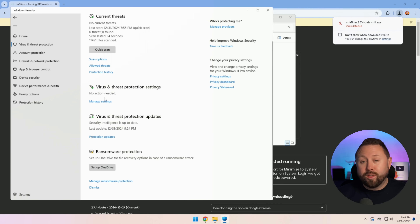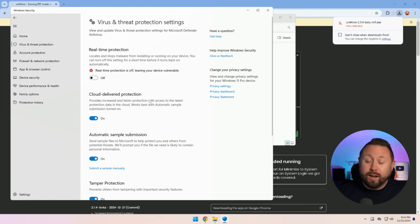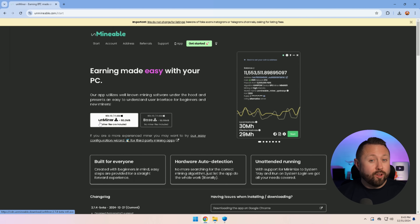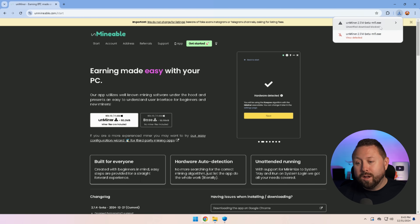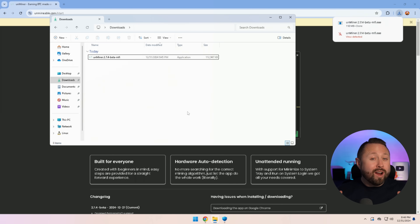Next, under Virus and Threat Protection Settings, we're going to click 'Manage settings.' In here there's an option for Real-time protection — I'm going to slide that off. Keep in mind we are going to come back in and turn this back on after our download has been successful. All right, third time's a charm. We're going to click on the unmineable download again. It's going to tell us it's blocking it, we're going to click on it and select 'Download unverified file.' Third time's the charm — and we have been successful.